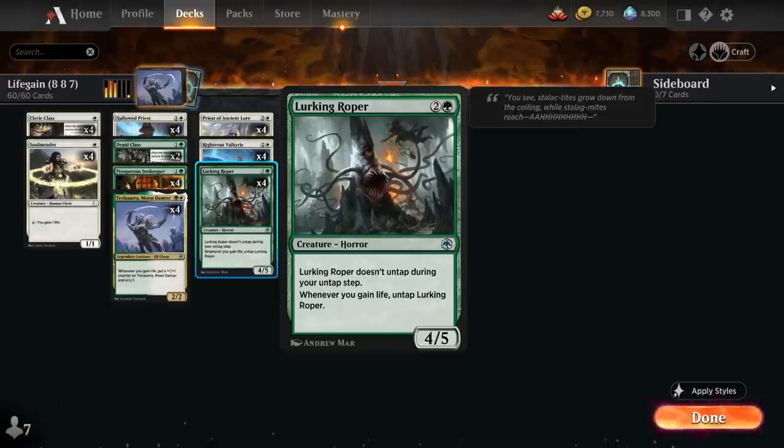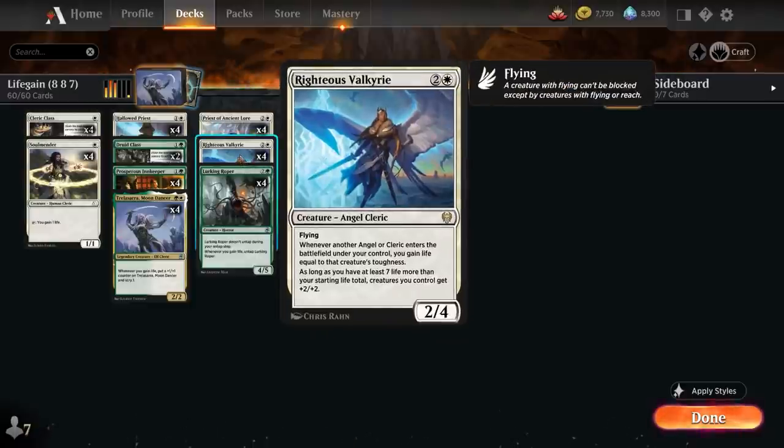Our rare wildcard is going to be spent on Righteous Valkyrie. You get one in one of the starter decks so you only need to craft three more copies — it's a 2-4 angel cleric with flying saying whenever another angel or cleric enters a battlefield under our control we gain life equal to that creature's toughness. There are a lot of clerics in the deck already, and as long as we have at least 27 or more life our creatures get plus 2 plus 2, a very useful anthem effect that we can get to quite easily.